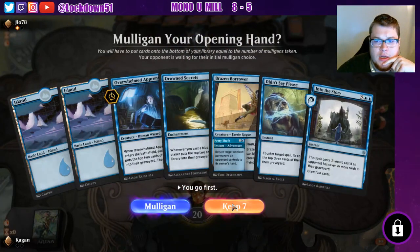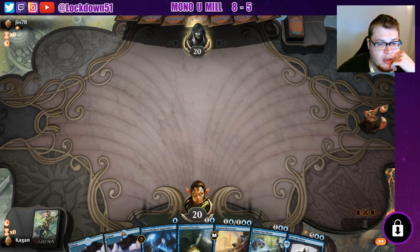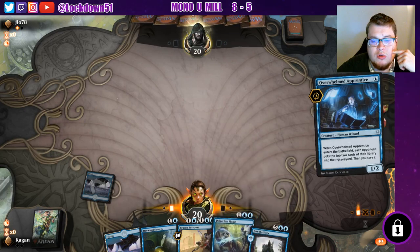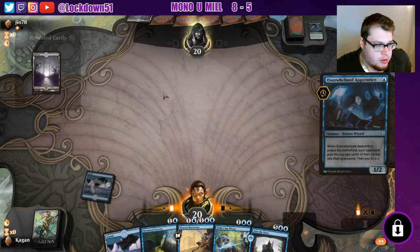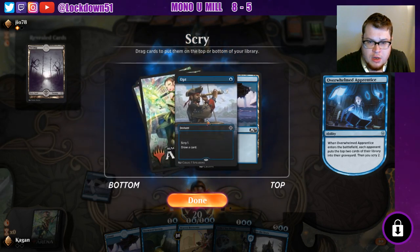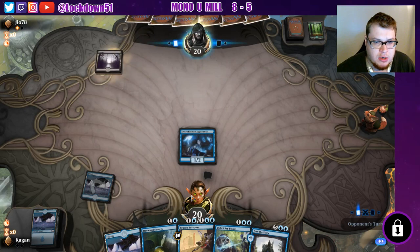Playing first — good hand. Same thing I love: Overwhelmed Apprentice scrying into another land works out so well, the Scry 2 is huge. Doing the same thing as last time: going into Drowned Secrets then into our counterspells. We've got a backup Into the Story so we can refill our hand if the game goes long, but typically these do not. They grab a Swamp. We'll keep the Opt — it'll be good with Drowned Secrets for a little extra mill.